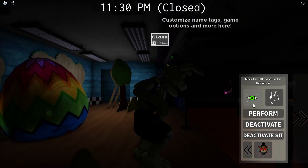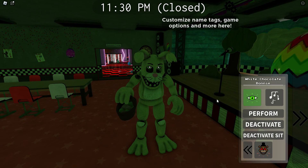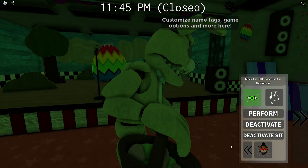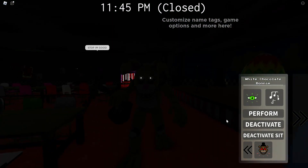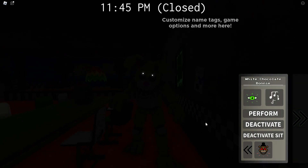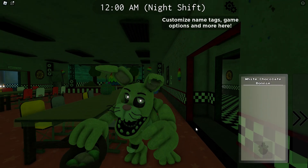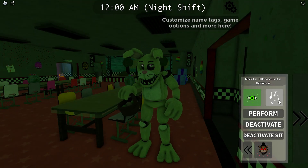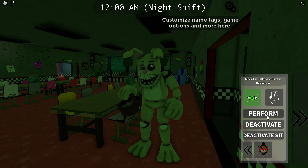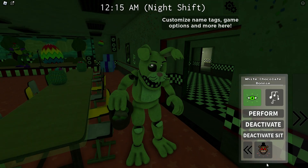Now we have the Easter one. This is gonna be the exact same with the chocolate bunny. We've got the jump, we've got the twitching — just got the legs still and stuff. Especially with no night vision, just look at those eyes. We've got the jump scare there. There's perform and stuff — look at the legs, look at the feet there when I press perform.